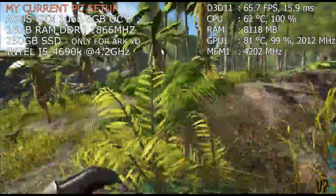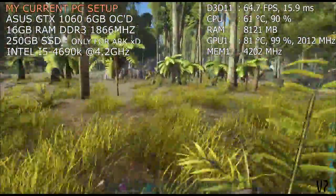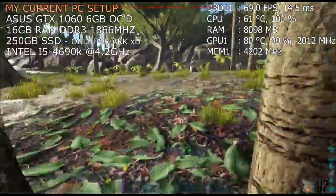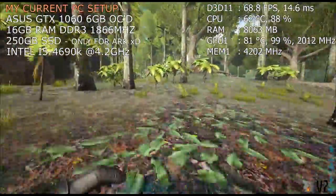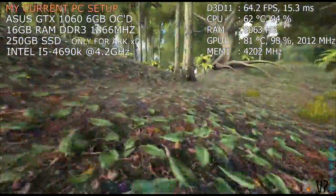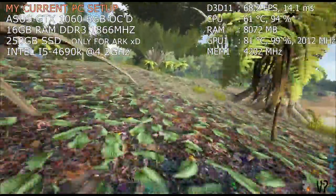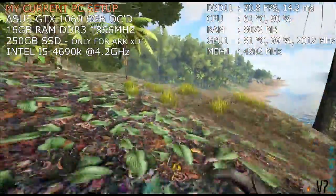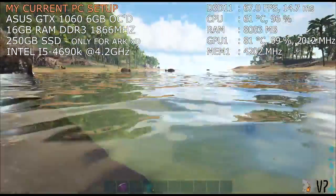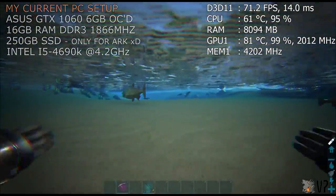The frame rate that you're actually targeting obviously depends on your display. If you're using a 60Hz monitor you want to be able to get around or over 60 frames a second for it to look smooth all the time. On my display I still get quite a bit of screen tearing on ARK when it goes above the frame limit, so if you want to try and avoid that I usually turn on V-Sync in my graphics card control panel, which in my case is Nvidia control panel but whatever software yours came with.